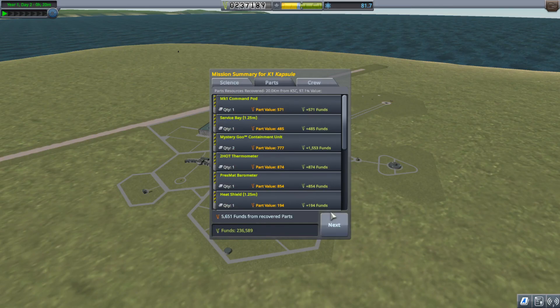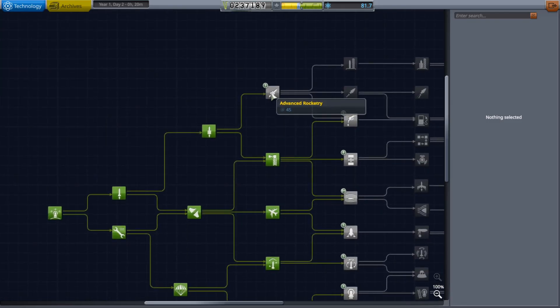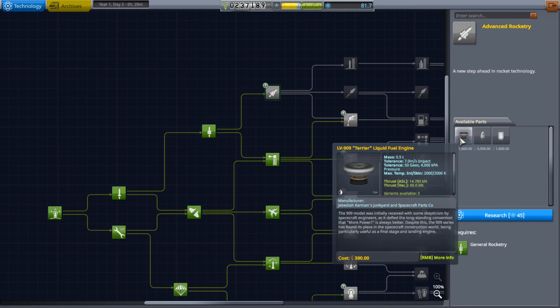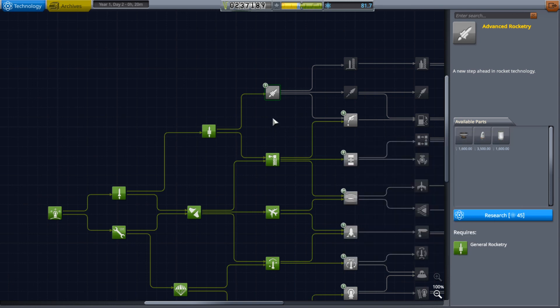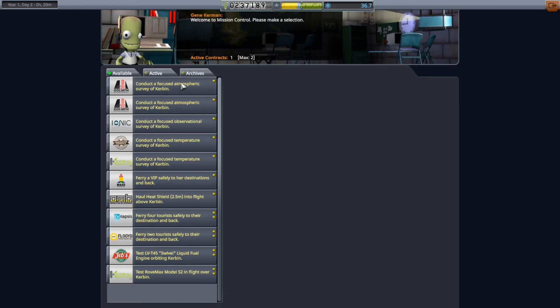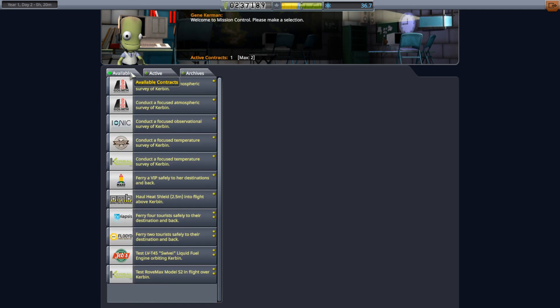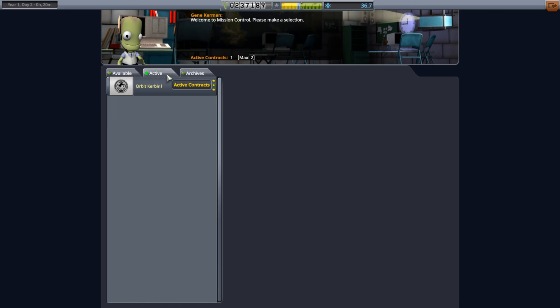We'll recover this guy and see how much science we got — should have been enough to get another node. I was already at around 20 science. We can unlock the next biggest rocket, and we can unlock the Terrier engine, which is the key to getting to orbit — so we'll unlock that. I think that was a good episode, we did quite a bit. Our next goal is obviously to orbit Kerbin. I think we are ready to go, it will just take some building. Thanks for watching, see you next time.